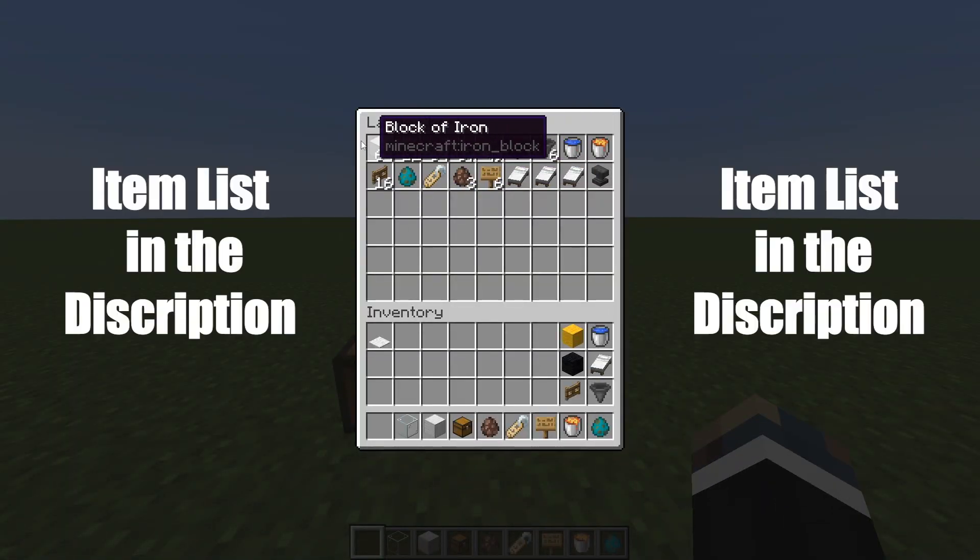This is what you need — pause it. Get building blocks; glass or iron blocks can be any block. Don't forget an anvil for the name tag.